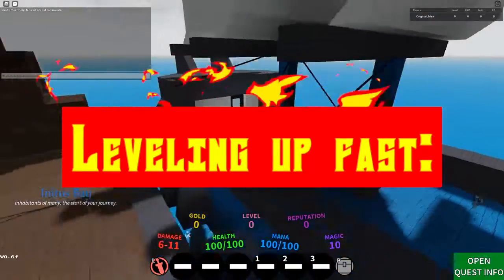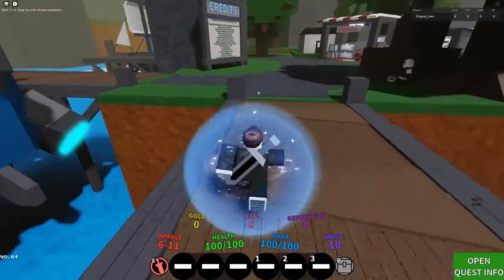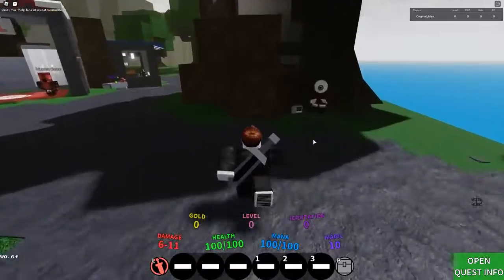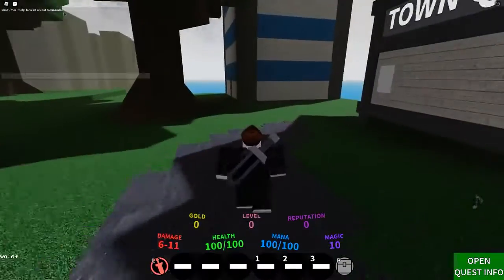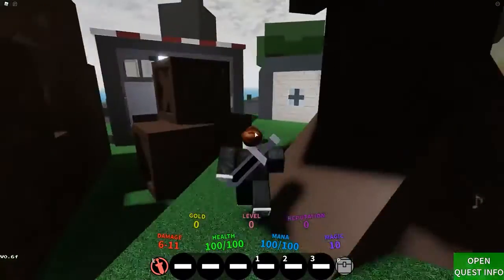Number 7: Leveling Up Fast. To level faster while playing Critical Expedition on Roblox, the player should strictly avoid wasting their time doing hard tasks that do not yield as much rewards. For example, when starting the game, to find a place to farm, the slimes are the best way to get maximum points without losing any energy.